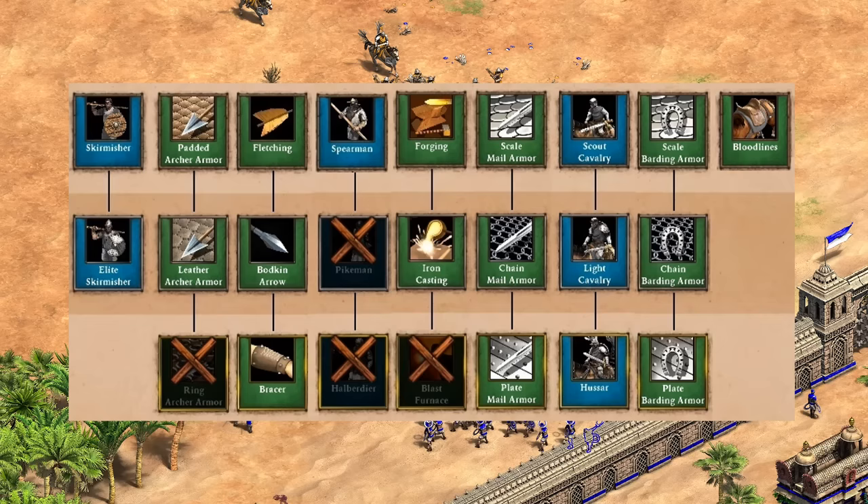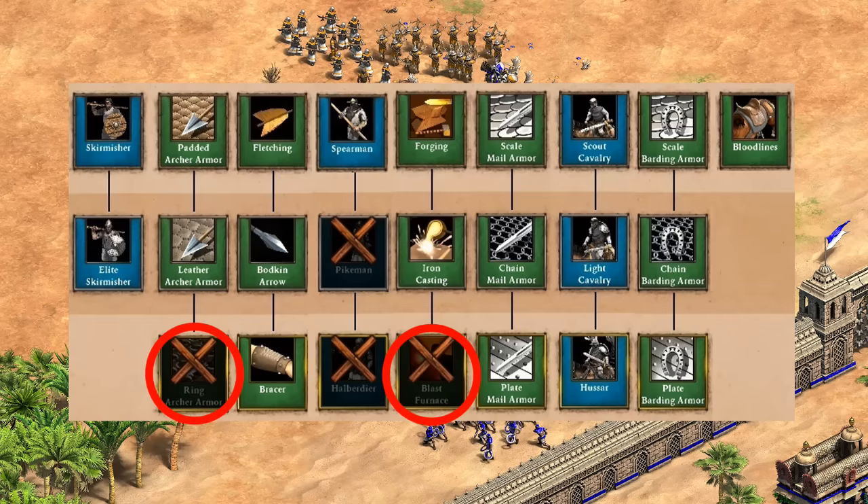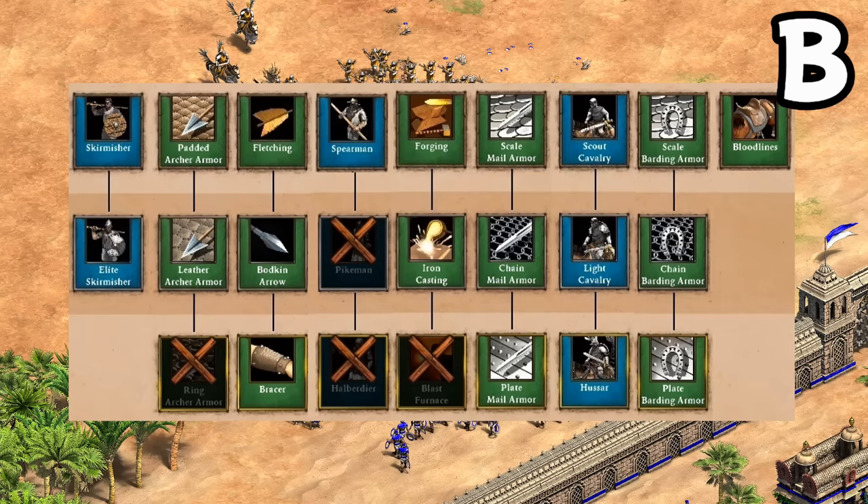Wrapping up with their trash units — that is, units that don't cost any gold — they're missing quite a few techs here, most notably pikemen, which in the late game is a pretty glaring gap. Of course both your Hussar and your skirmishers are not fully upgraded, but I still think it's a B, basically carried on the back of cheaper Hussars.